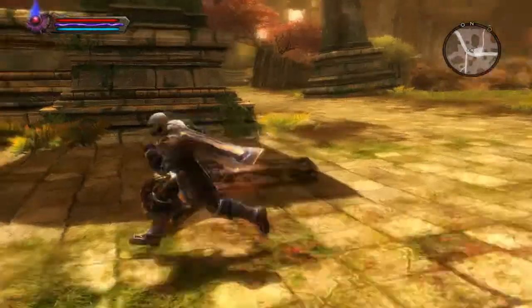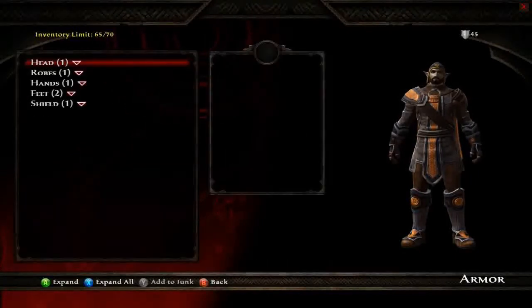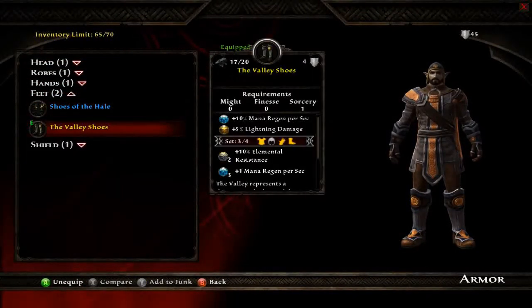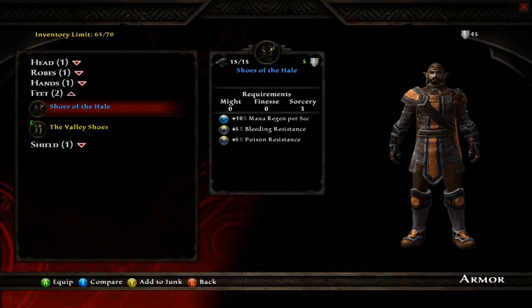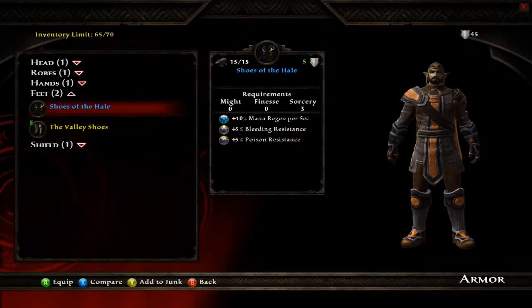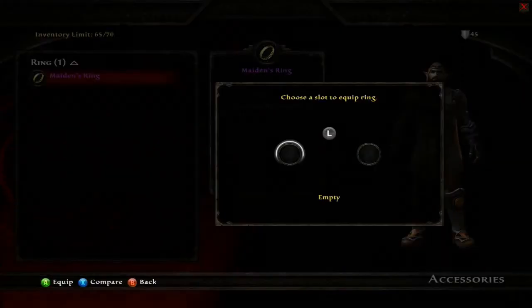Welcome back to this episode. We got ourselves a new ring and apparently some armor. The Shoes of Hail give 10% mana regeneration per second and slightly more defense — one more defense, not really worth mentioning. So we're going to get rid of those because they're not worth anything, and then we're going to put on the Maiden's Ring, which gives you a 10% health bonus.